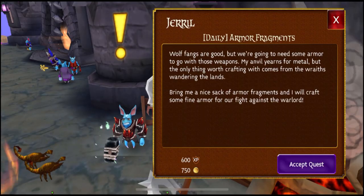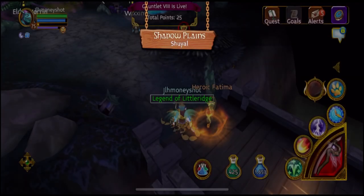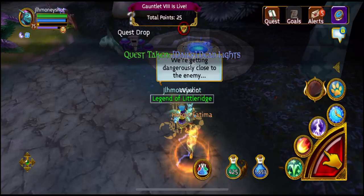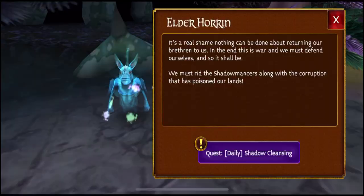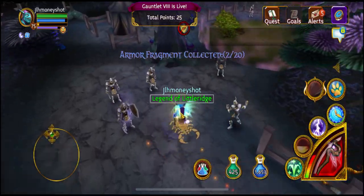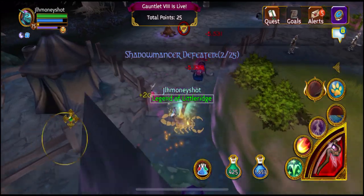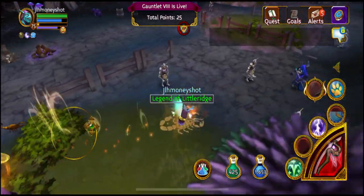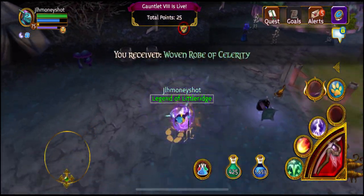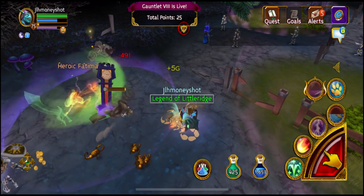The next place you want to go is City of Cows, where you accept the daily quest for armor fragments from Gerald. Back in the first place in Nordor there are two quests: light the path and armor fragments. There are lanterns on the ground you light up, and you kill sorcerers, shadowmancers, and warriors — those are the armor guys. Sometimes it doesn't drop every time, so it might take a few runs, but usually it's just one run.